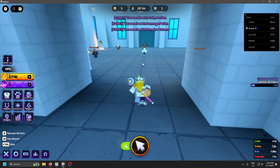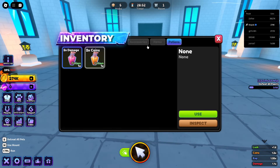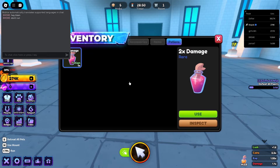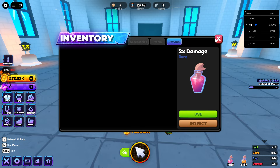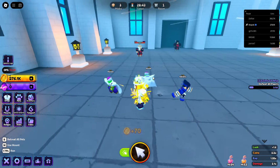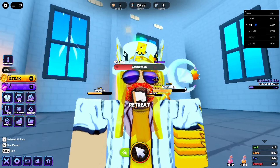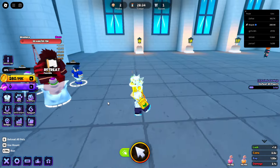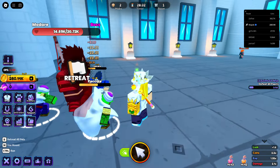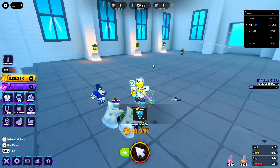We're gonna do this trial real quick and hopefully this is gonna get us a lot. I'm gonna pop these potions, hopefully that's gonna help us get a bunch of money. Looks like we get 2000 per kill. I don't know if these count towards the quest. They really need auto attack — I can't believe this game does not have that already. That is ridiculous. It should be auto attack and it should be free like it was in Anime Champions.